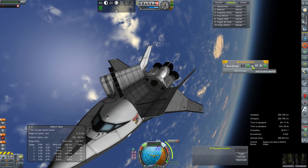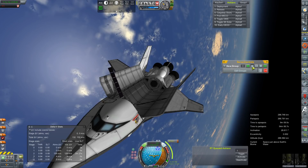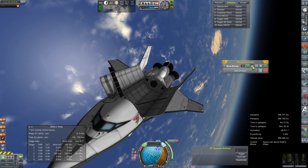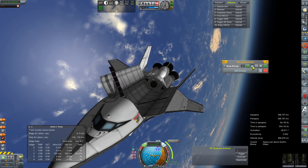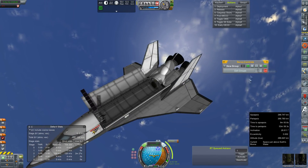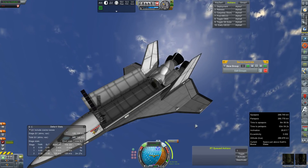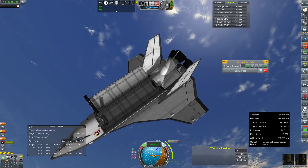We're actually going to start our de-orbit procedures for this crew here. I already have the node set up — it's about five minutes away. I should probably activate our OMS engine. Make sure our hinge is nice and stowed; we just want to avoid as much of that as possible. OMS engine is activated.